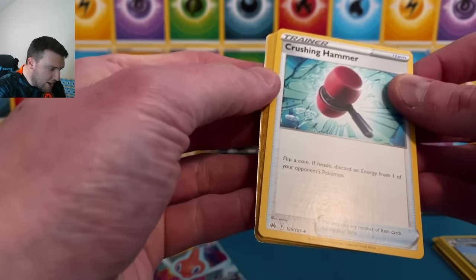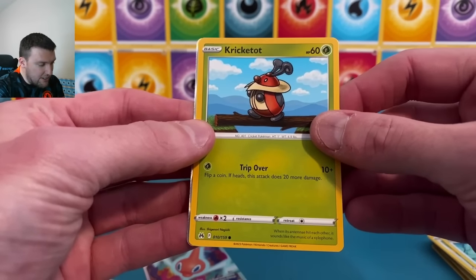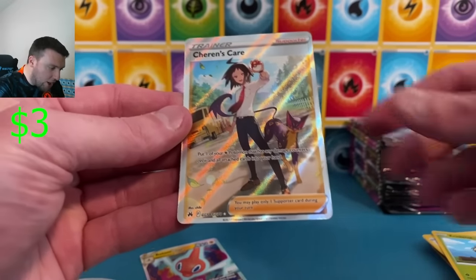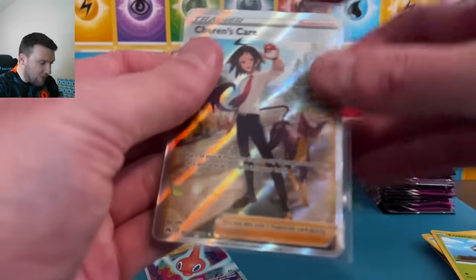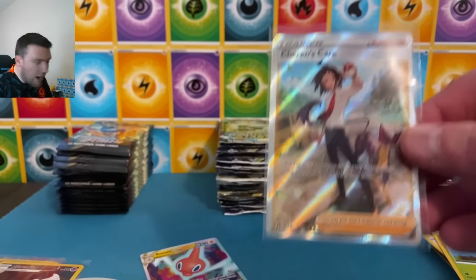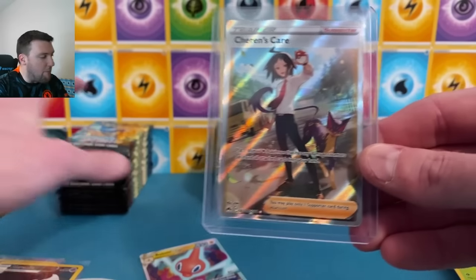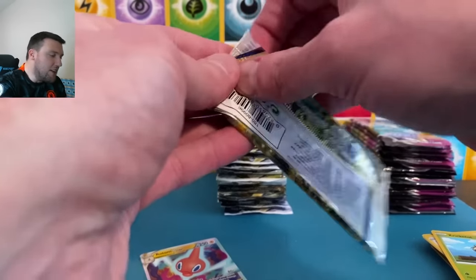A Rotom V-Star — something fun here in this pack, show it to us! Sharon's Care for our trainer from the Glaring Gallery — not too shabby thus far. Crown Zenith: a V-Star, a Lapras Glaring Gallery, Sharon's Care. I have a great feeling about these Crown packs today, I don't know what it is. Sharon's Care to the back. Hit that like button down below on today's video!